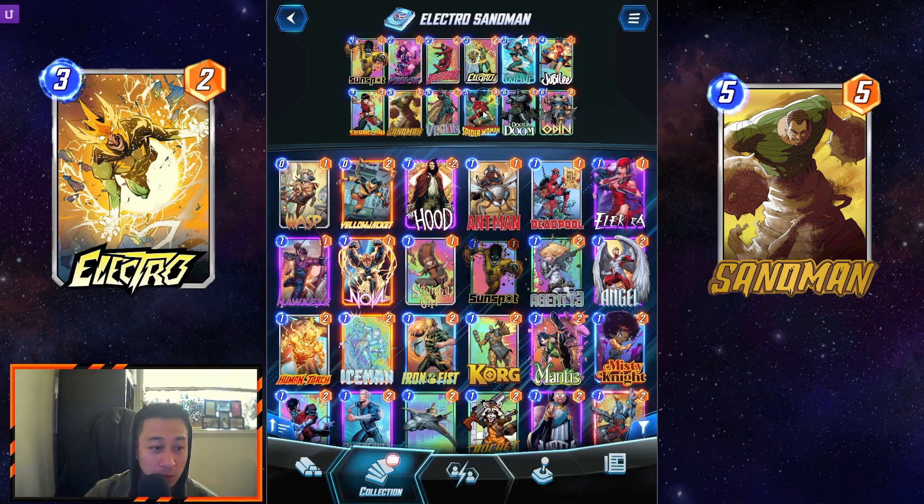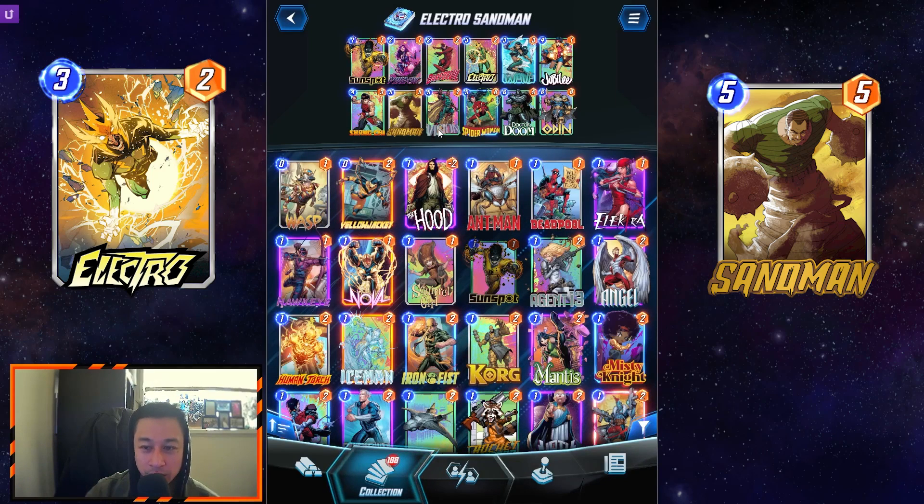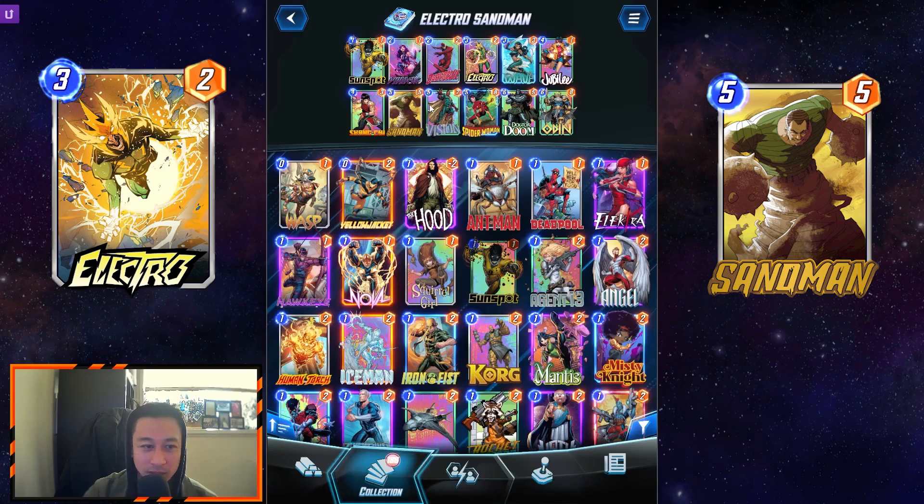You can also do Spider-Woman depending on what deck they're using, like if it's Thanos. With Vision, if you expect an arrow on turn 5, especially you do Wave — sometimes they expect a Wave and think you'll be doing Galactus. So I like dropping Vision so they'll arrow into my Vision and just waste the arrow. It's kind of cool.